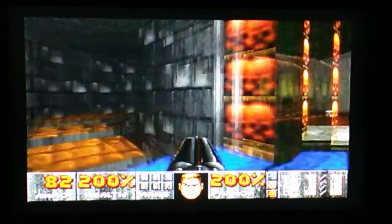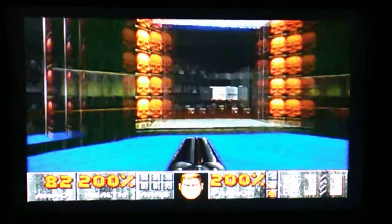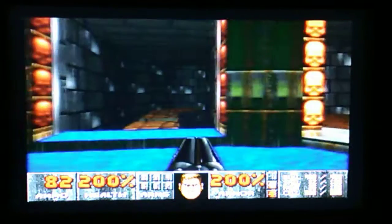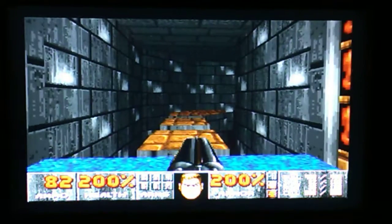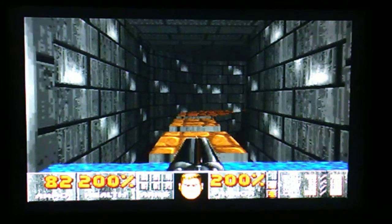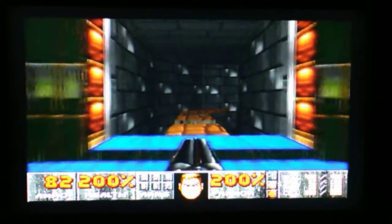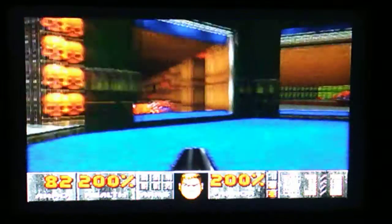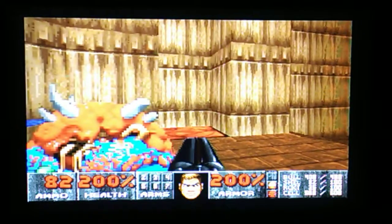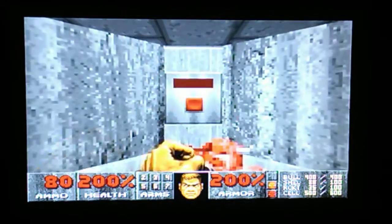But I found a trick — I actually watched some videos online about it. That teleported, that was just to get to this one. Now I'm going to get on this first platform and quickly back off. Now this teleporter opens. This is to the exit. There we go. That's it for Tricks and Traps.